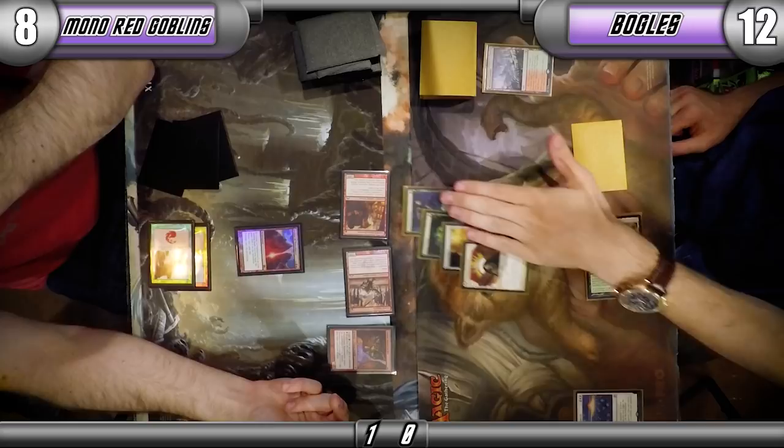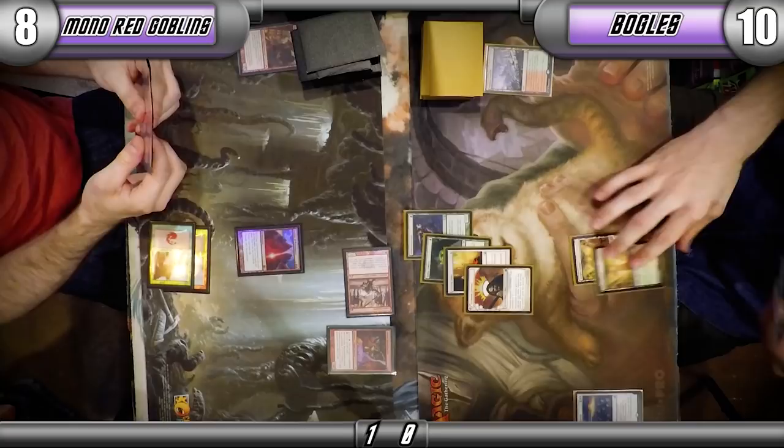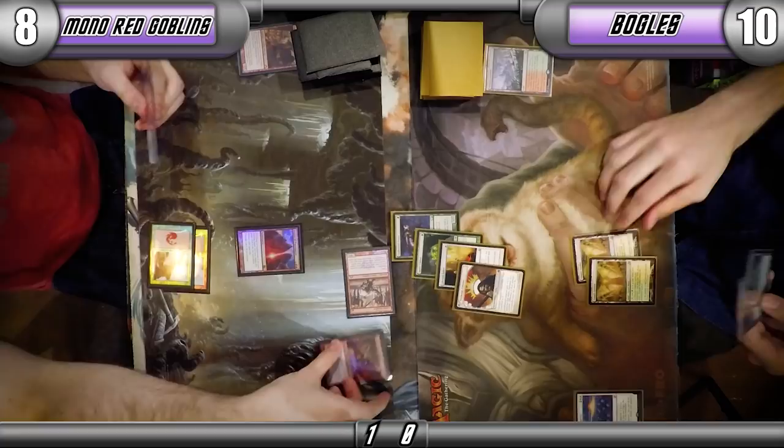The Loyalist trigger doesn't really matter too much — it just gives first strike and trample. Where you block with your Eidolon doesn't really... that also has first strike. This game does not look good for the Goblins player.